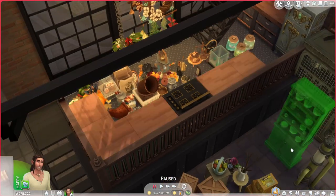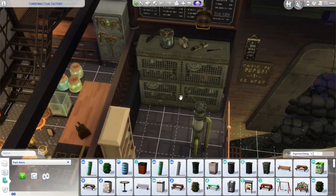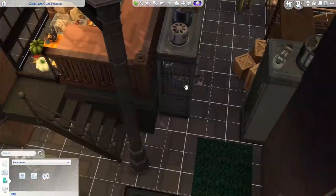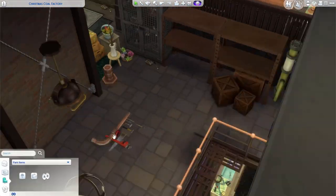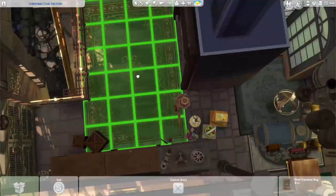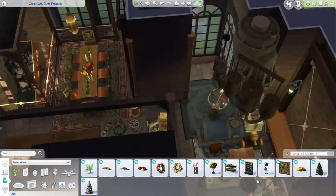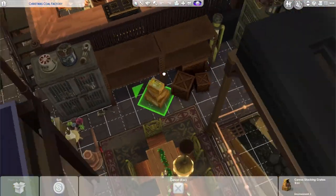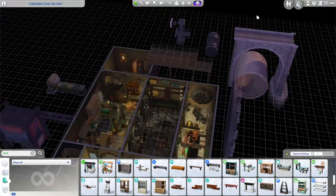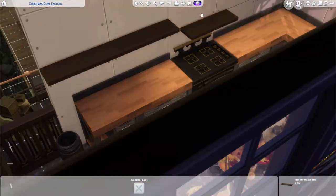I really wish you could put counters under stairs — whenever you try to place anything underneath the staircase your Sims won't be able to walk over it, even if it's not interfering with the stairs. It's a bummer because I preferred the way the kitchen looked with the cabinets under the stairs. I ended up having to change that when I play-tested it and created a storage-looking area instead. I also love that wooden fireplace surround, but the footprint always interferes with fireplaces unless you pull it out far enough.